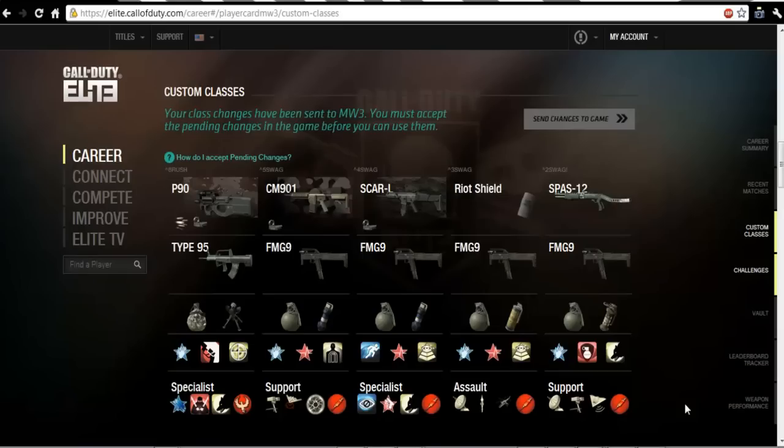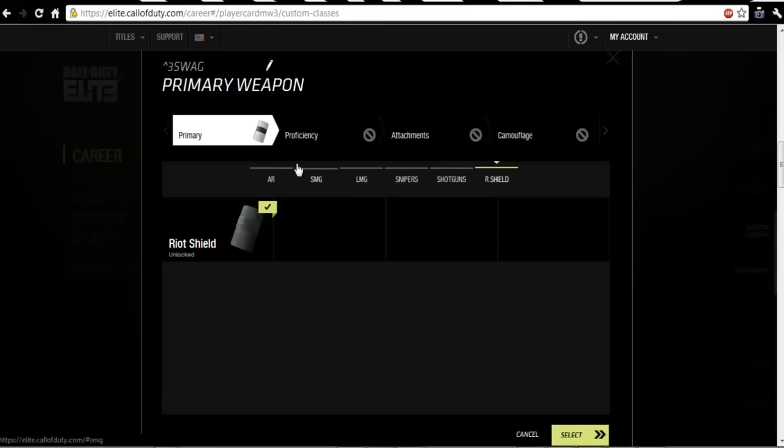You log into the website, go to Career, and then go down to the custom classes section. Once you're in custom classes it'll show you all of your classes. I'm going to edit my riot shield class — I never use it so I don't care if I edit it.